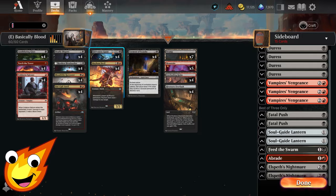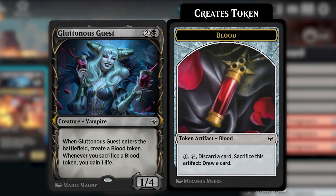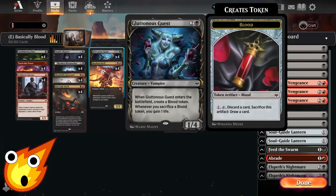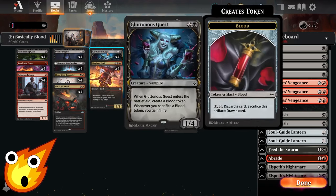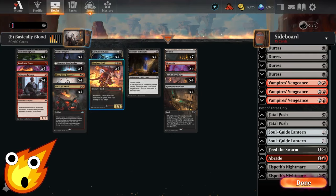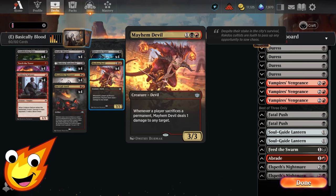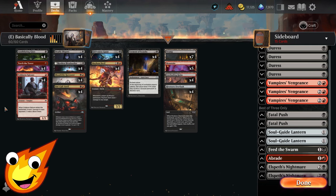The other card, which most people only think of as a draft card but is great here, is Gluttonous Guest. It creates a blood token when it enters, and anytime you sacrifice a blood token you gain one life. Remember, Restless Blood Seeker creates a token whenever you gain life — so sacrificing a blood token with Gluttonous Guest triggers the Seeker, creating more tokens. With Mayhem Devil on the field you can also ping, making for a really cute little synergy.